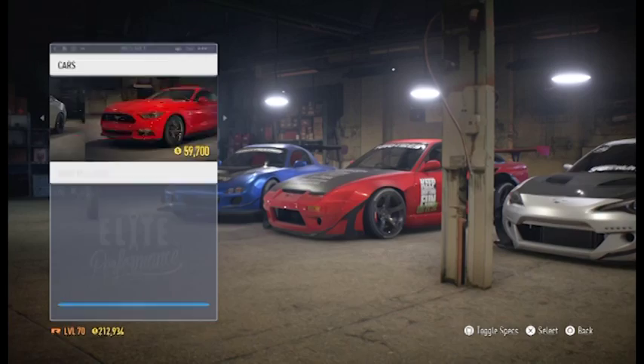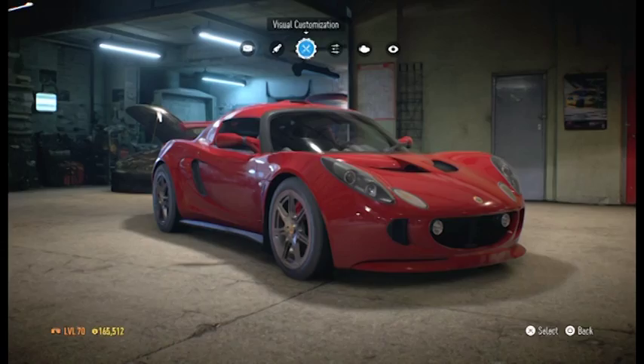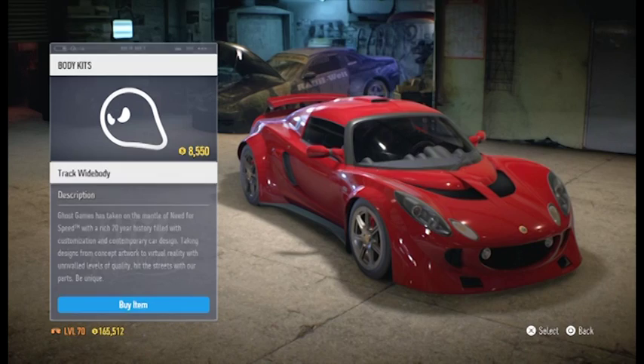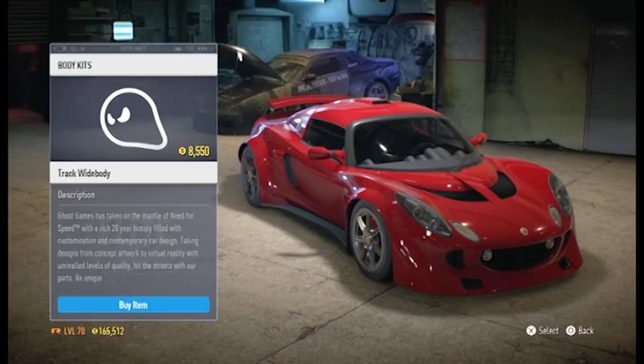One of the things I want to see is how much can you, in For Speed, make this look like a Hennessy Venom. For those guys that do not know, the Hennessy Venom is pretty much a more badass Lotus, and it's also one of the fastest cars in the world. Let me Google what the Hennessy Venom fully looks like. That's actually pretty good, not bad at all. Apparently Hennessy Venom is having another car and it looks badass.